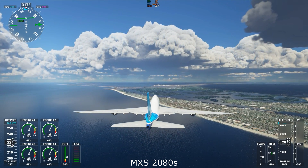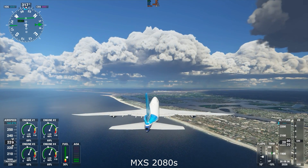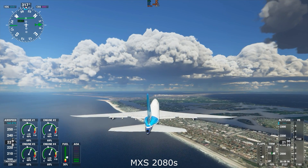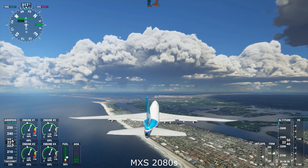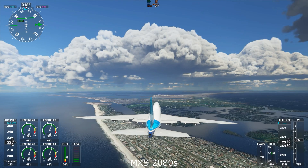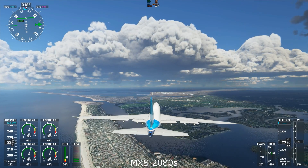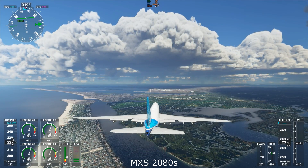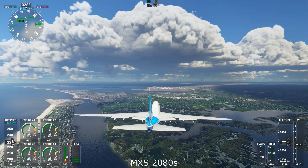Moving over to the maximum settings 2080, this is running on the high end. When it was on ultra it was sub 10 frames per second and was not really playable. But you can see that difference immediately with the high end settings — it's still holding around the 30 frames per second mark as we come over the buildings. Those clouds are looking absolutely fantastic and the detail on the water and also the aircraft is astounding. If this is how the 2080 is struggling to run this game, I can only imagine this game was built for the Ampere 3080s and above.